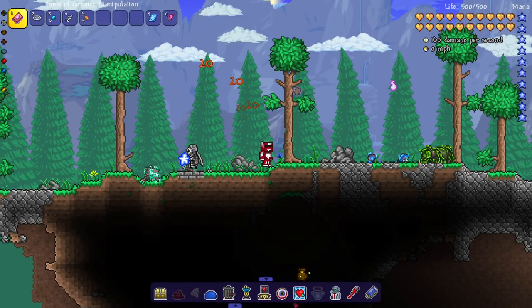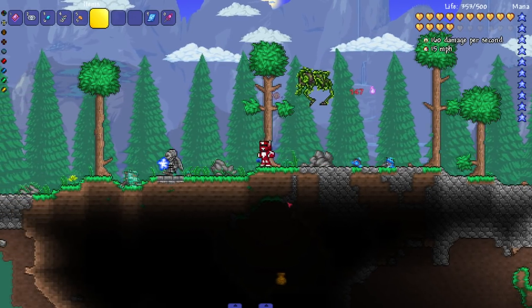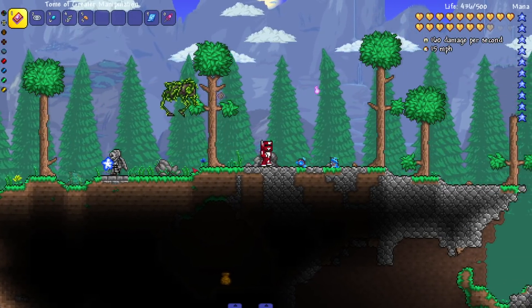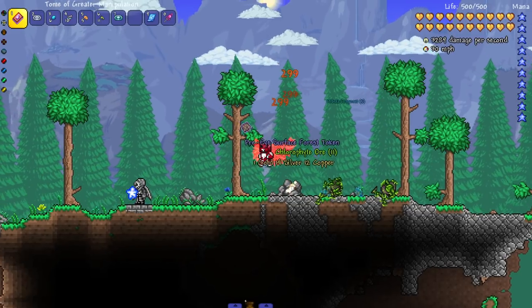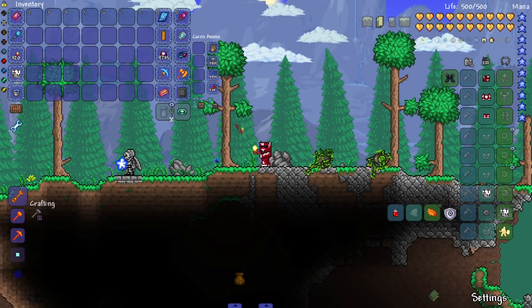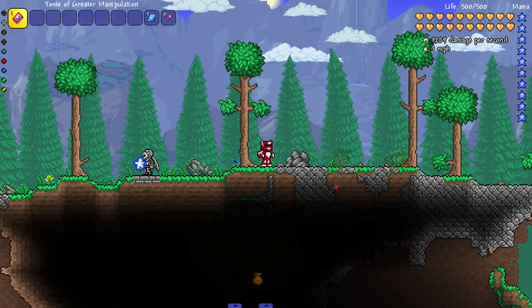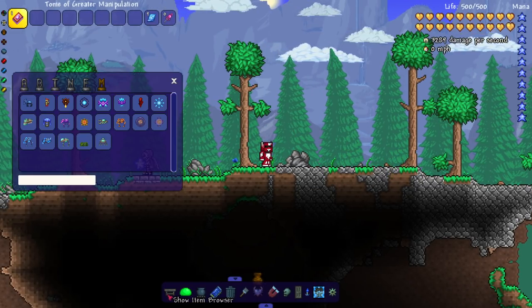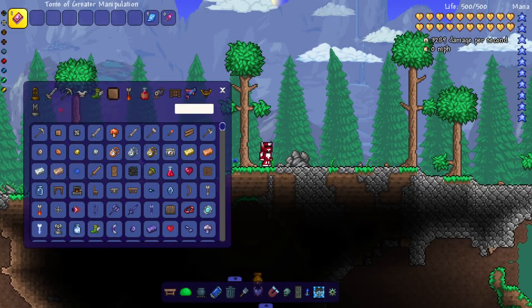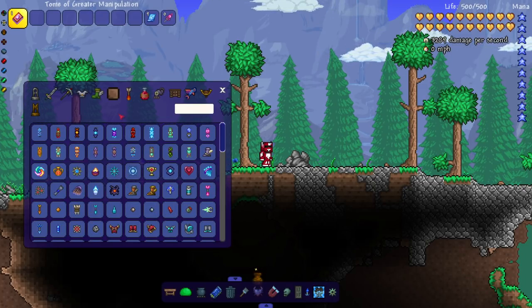We've got a camouflage derpling and a vortexian cannon. I want to see the camouflage derpling in action — so what happens if I get close? Whoa, that's cool as hell! I like that. It's sort of like the mimic, but more natural — I don't expect a piece of jungle terrain to come alive and attack me. So far the enemies get an S-tier from me. I like the creativity, the sprites, and that they fill areas without much content.